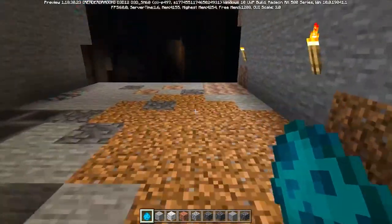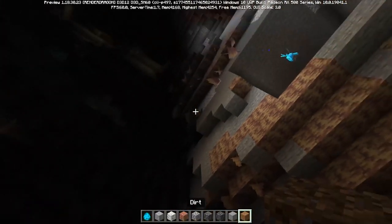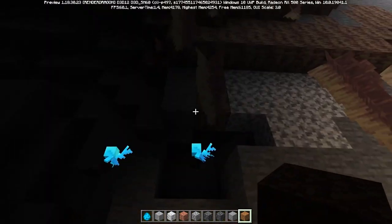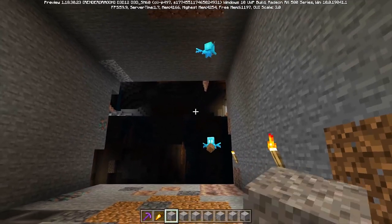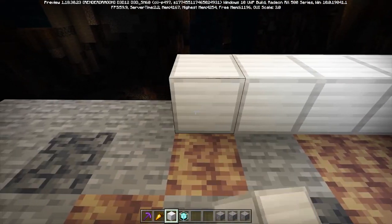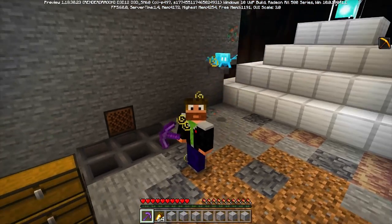I've only seen them spawning two at a time at the Pillager Outpost, so I'm going to summon three. One gets a stone, one gets deepslate, and the last one gets dirt. I'm going to give myself a good pickaxe, some food, and fill my inventory so we rely entirely on the allays for item collection. I'll also set up a beacon with Haste, switch to survival, and mine this area for 15 minutes. Let's see if these allays are any good.